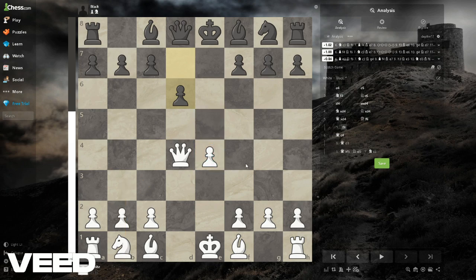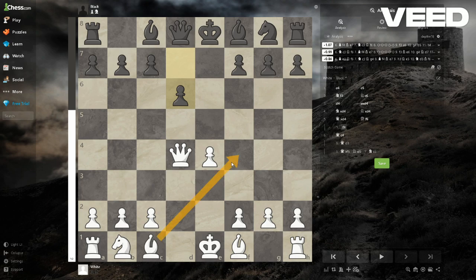You try to push for d4-e5 with something like bishop f4 and probably rerouting the knight somewhere. You can put it here and then here — it doesn't really matter, you're just trying to play e5 with that pawn.